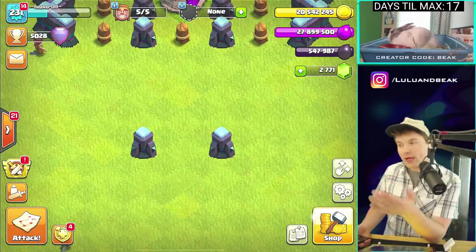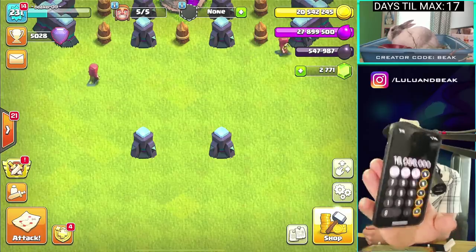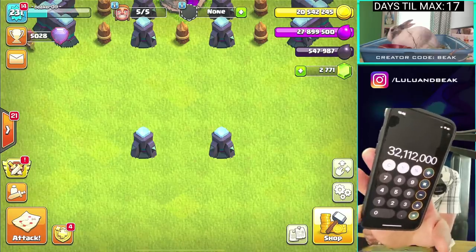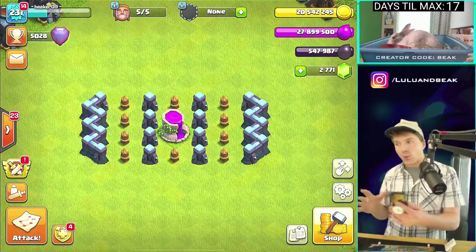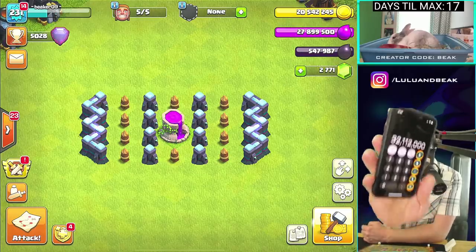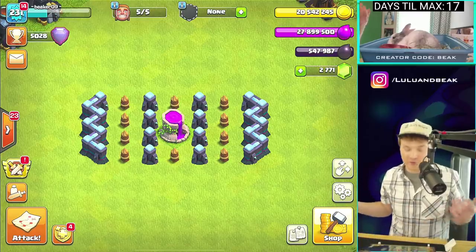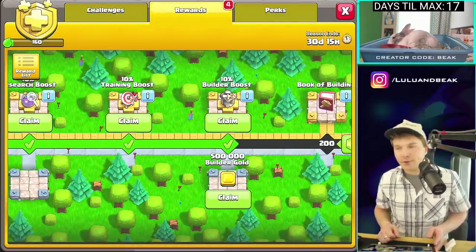Why do we still have so much loot? Alright, I just did the math — that's how much it costs to do one of these walls from level one all the way to level 14. Now let's double that — that's how much we just spent on two walls. I don't know if we've ever ended a video with 20 million gold but it's about to happen. So that's 32 million gold for two walls. If you're not Beaker, I'd recommend hitting that Builder Boost — you could've gotten 10% off if you clicked it.